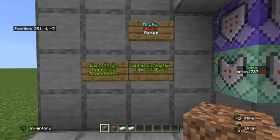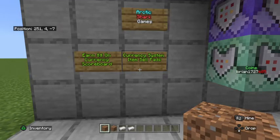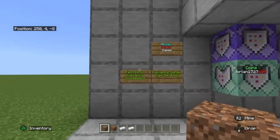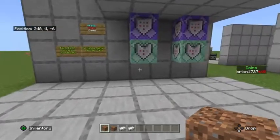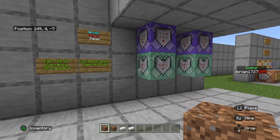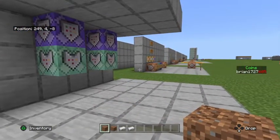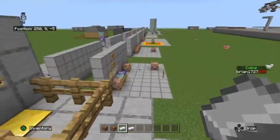Hello Minecrafters, Arctic Shark Games here coming at you with another Bedrock Edition tutorial. Today's tutorial is going to be on item sell pads using our scoreboard currency system — basically how you can actually earn money as a player on these currency scoreboards. If you guys watch my videos, you should have a scoreboard on the side of your screen. Mine says 'coins' here on the right-hand side. If you don't know how to set that up, you can check my channel for a video that shows exactly how.